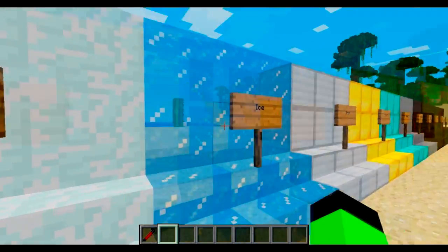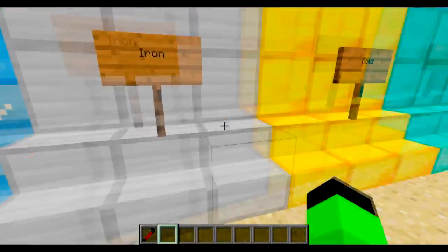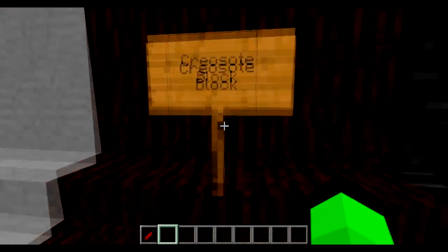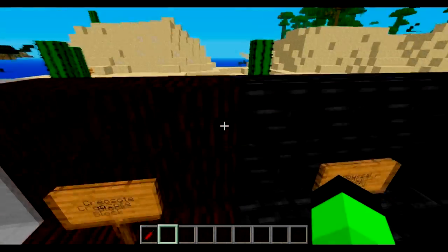We also got snow block, snow stairs, ice stairs, iron stairs, gold stairs, diamond stairs, concrete, concrete block, concrete stairs, and creosote block with creosote stairs — I'm pretty sure it's wood.